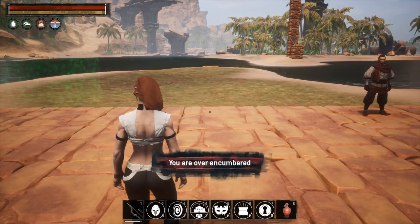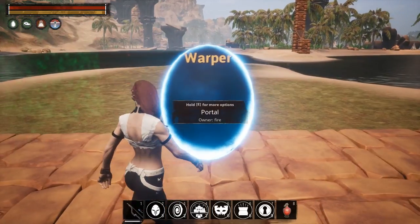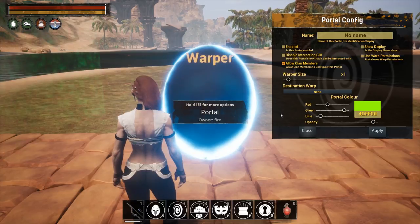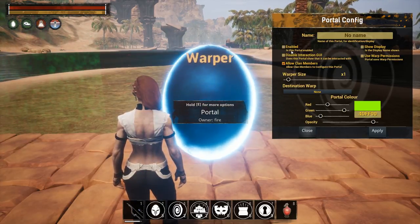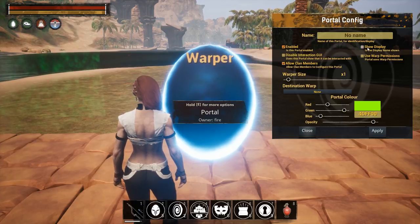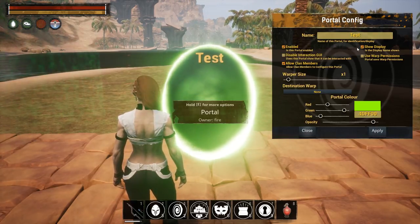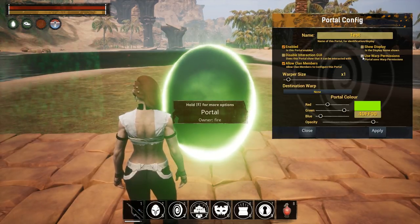Next up we have Portals. This item allows you to activate a warp location — any warp location you have set — and lets players walk up and use it. You have enable/disable, the interaction GUI, allow clan members, and a 'show display' option that shows the portal's name. If we click that and Apply, you can see it displays 'test'; click it off and Apply, and the name is gone.